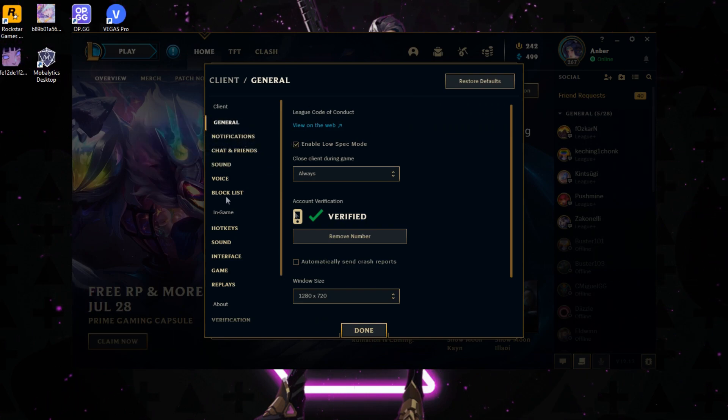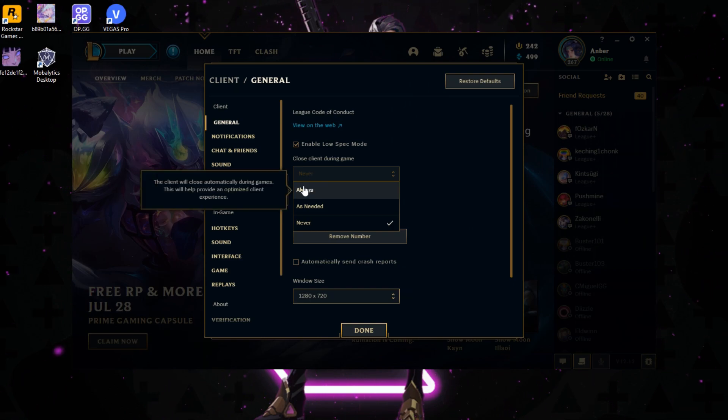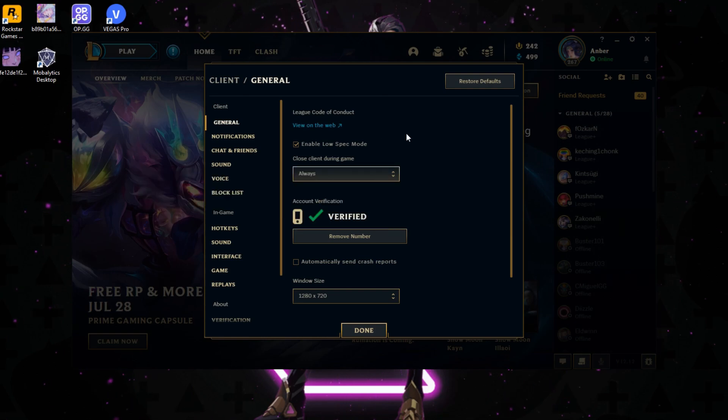This is purely for the client and I'd suggest having it on just in case. The most important option in my opinion, if you do not have a lot of RAM — which a lot of low-end PCs do not — is Close Client During the Game. Usually by default it's going to be set to Never, so the client will run in the background while you're in the game. You can even close the client manually while you're in the game and nothing will happen. What you want to do is set it to Always. As it says, the client will close automatically during games, which will help provide an optimized in-game experience.